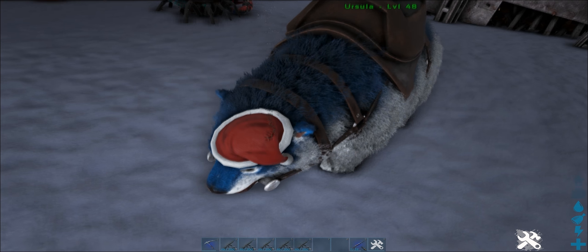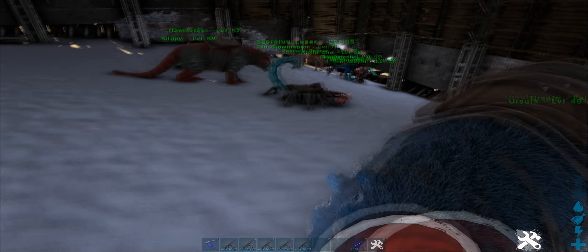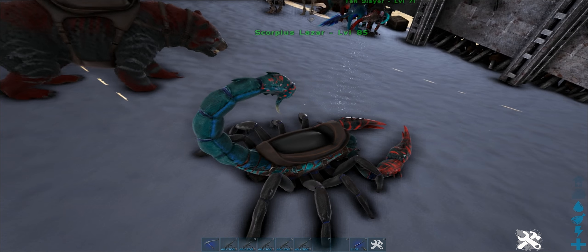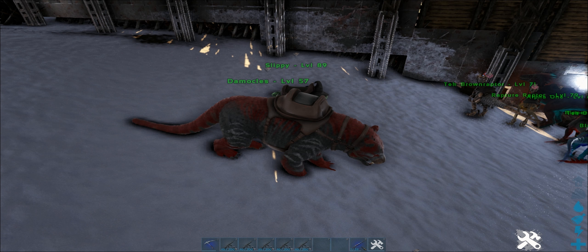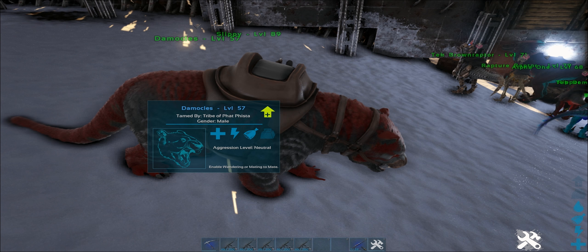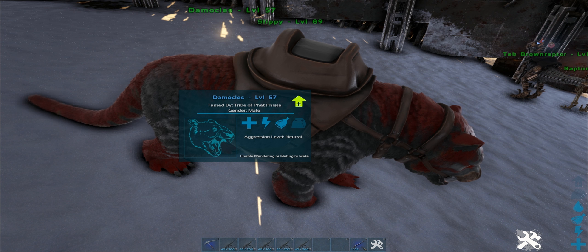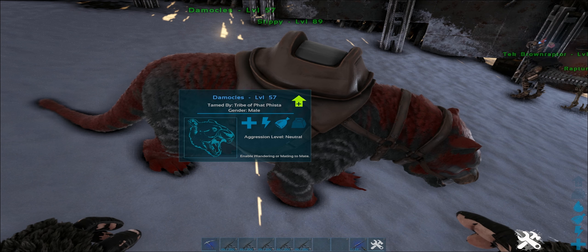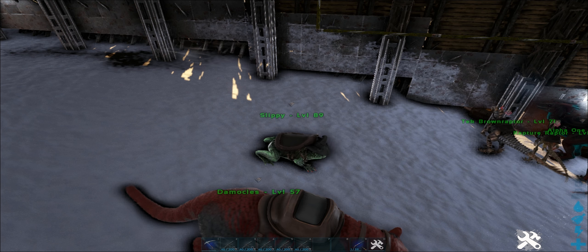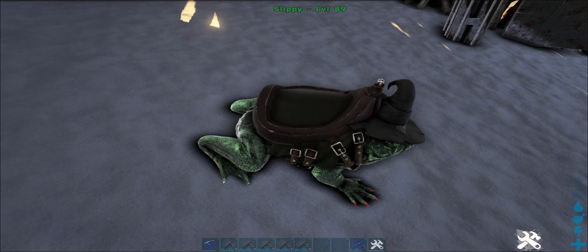Ursula the bear with a Santa hat. Scorpius Lazar the Pulmonoscorpius — you're not going to get the reference, don't worry about it. Damocles the Phiomia — seems like a fitting name, since they can drop from above, and Damocles is supposed to dangle and drop down on an enemy. Slippy wearing a witch's hat, because why not?